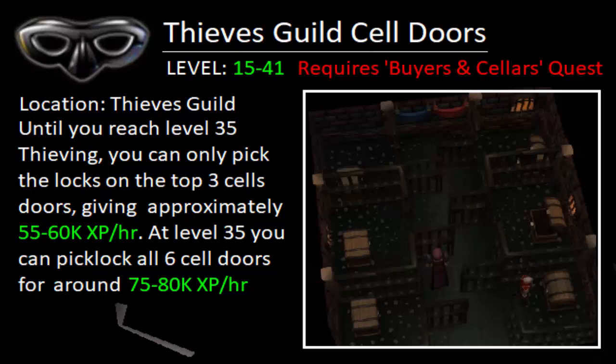At level 35, you can pick lock all 6 sell doors for approximately 75 through 80k XP an hour. It's important to note that you only open the doors, not the chests inside of them, for the best XP method. After you've opened all 6 sell doors, simply hop worlds and repeat.